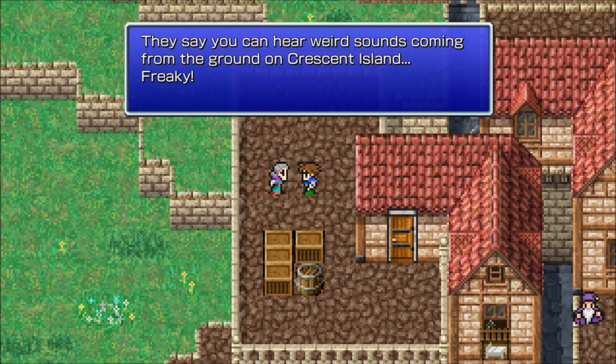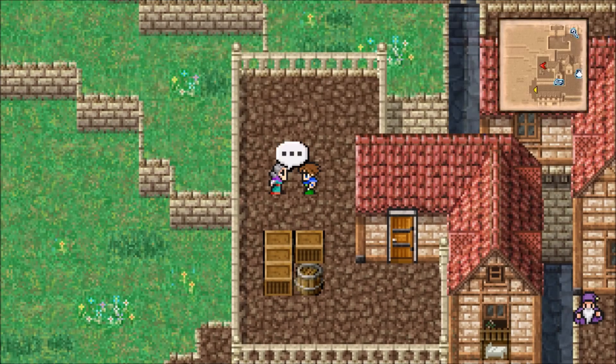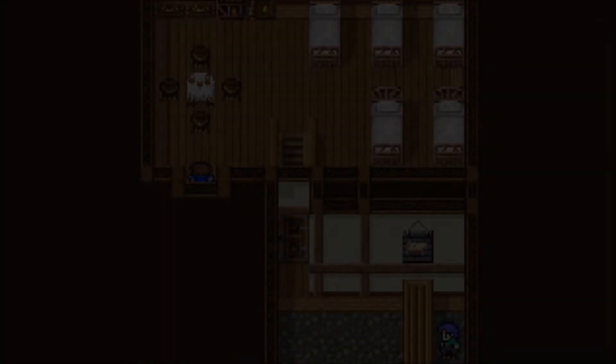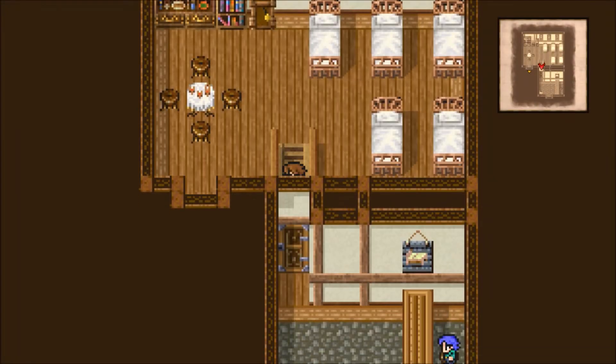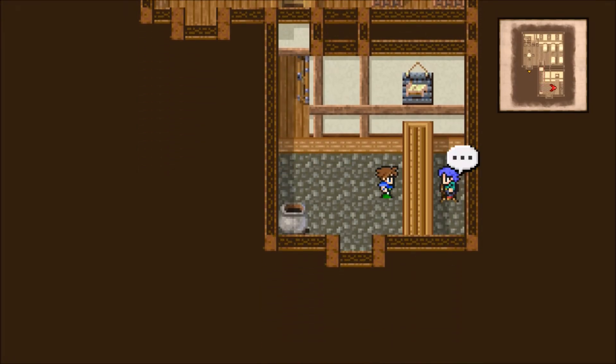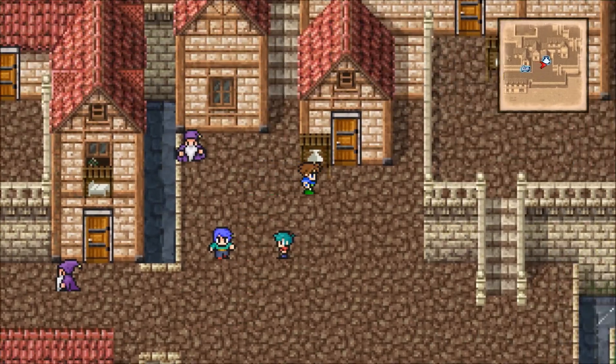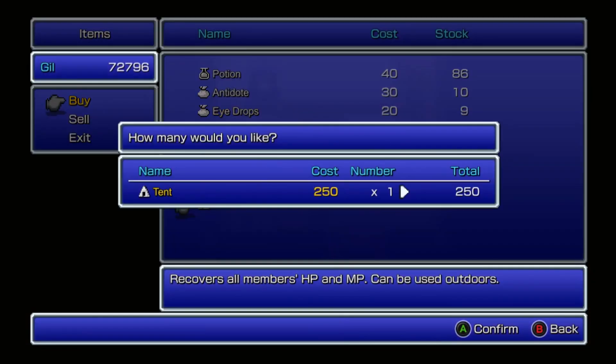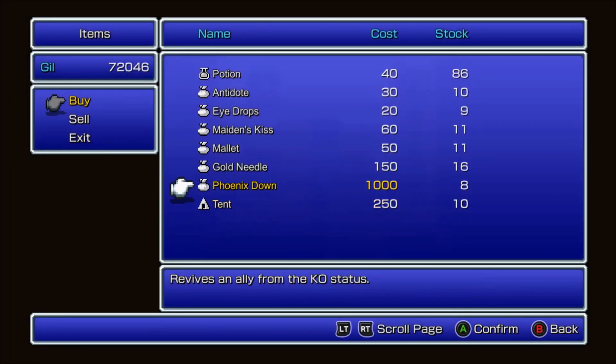They say you can hear weird sounds coming from the ground on Crescent Island. Everybody's talking about Crescent Island here. I used a tent outside, but there's one right here — I'm stupid. I wasted 220 gill because a tent costs 250 and I already had 30 HP. Oh well.